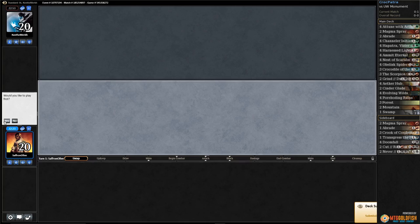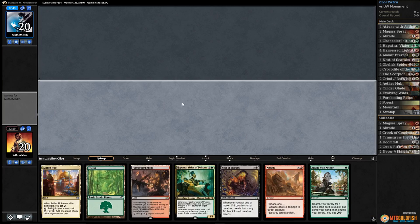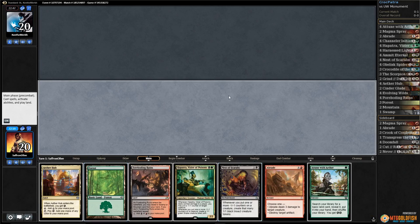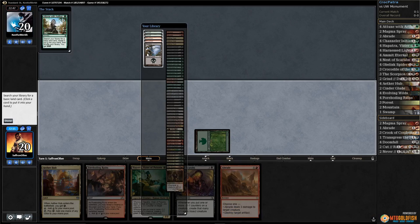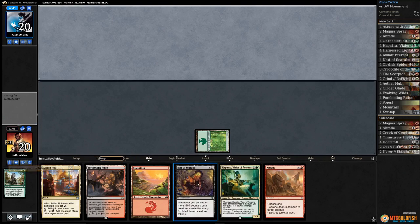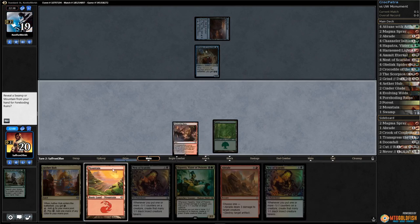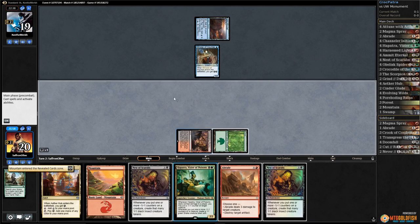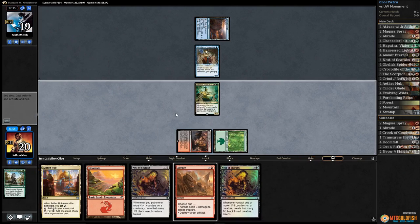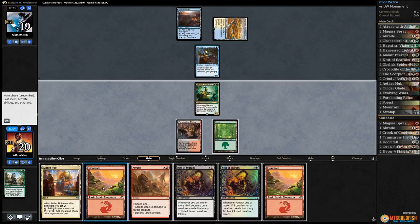We get to play first. This sounds pretty good — we do have an Abrade and a Nest of Scarabs. Forest, Attune, grab a mountain, pass the turn. Next turn we get down Hapatra, then we have Nest of Scarabs. Opponent leads on a Rivulet and there's Minister. Another Nest — well, Foreboding Ruins, reveal mountain, get down Hapatra, and pass the turn. Opponent taps land and passes.